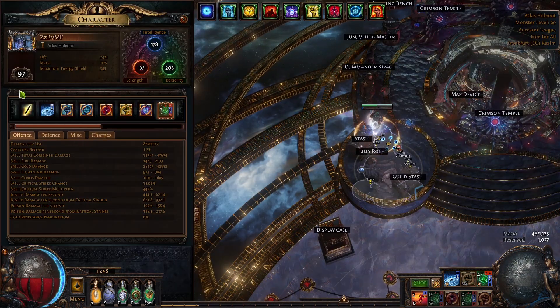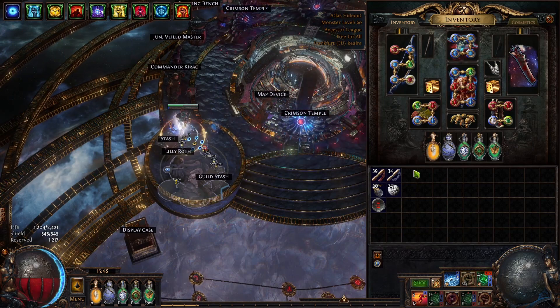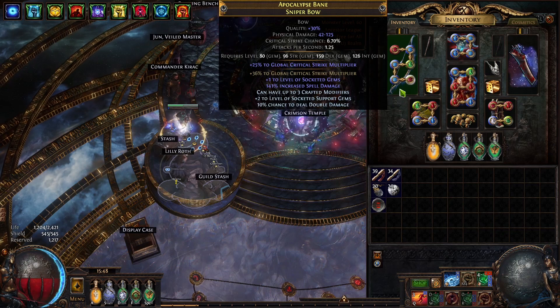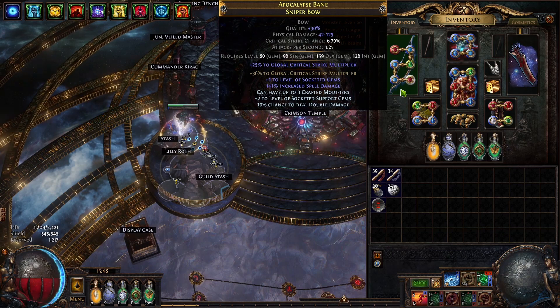The character is level 97. If we check our gear, we can see that we have the same crafted bow with double crit multi and chance to deal double damage.